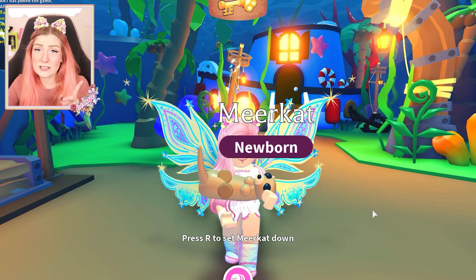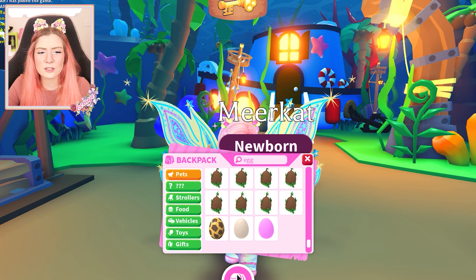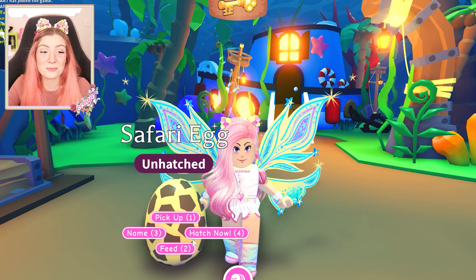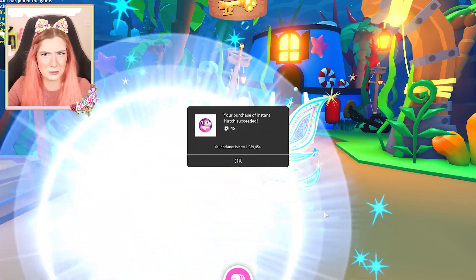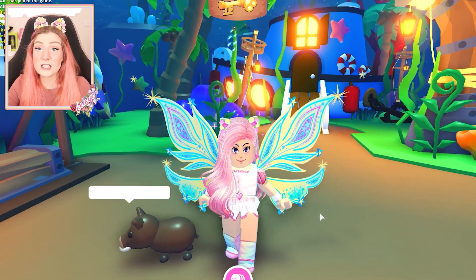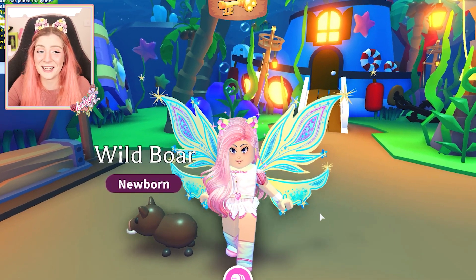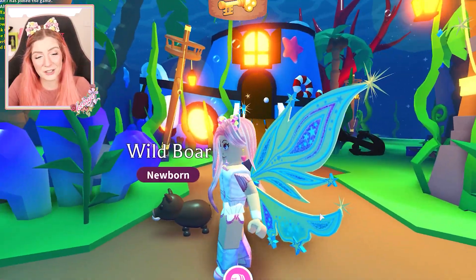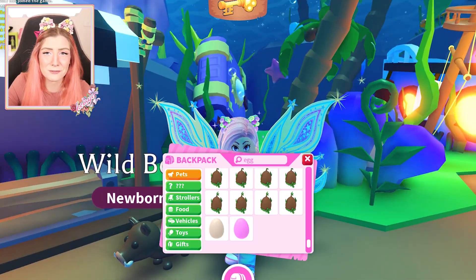We got a meerkat! The safari legendary was a giraffe, right? I love the giraffe, it's so cute. I'm going to open one more safari egg — I really want a giraffe. Well, we got Timon and Pumbaa from the two safari eggs! I was always a Pumbaa kind of girl. I guess I related to this little pig a lot more for some reason.